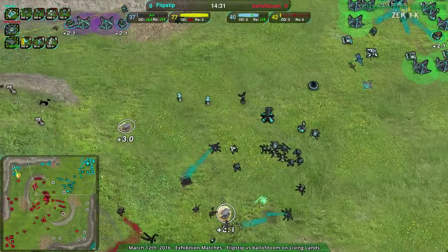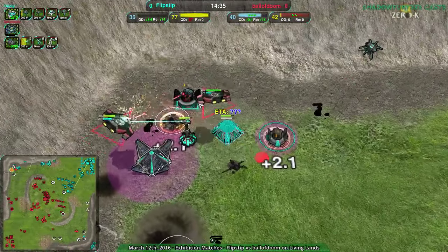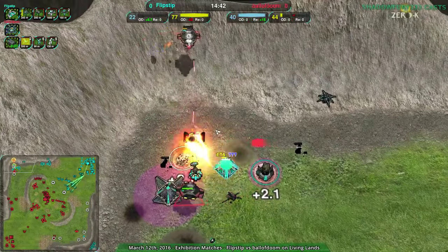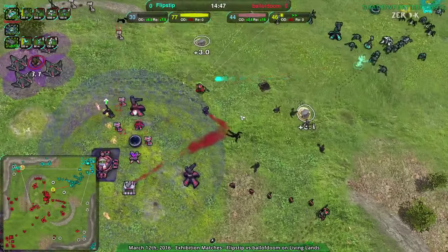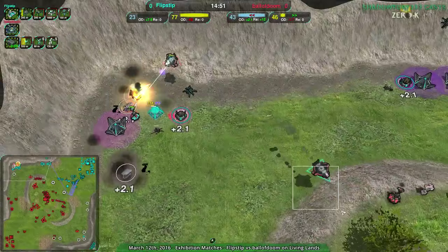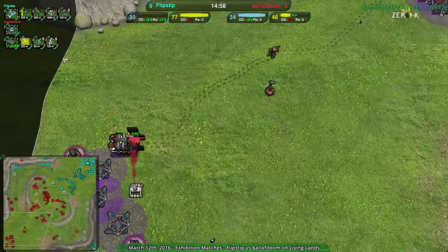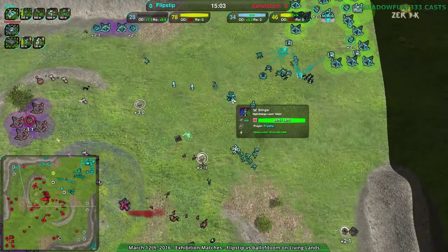The reload rate for black dawn is so terrible — unless you know exactly what you're going to hit and make sure to hit it correctly, it's suicide. That black dawn needs repair, but at this point more zeuses and rockos plus a hammer coming in as well, so at least that'll help get rid of the stinger in the back from flipstep.